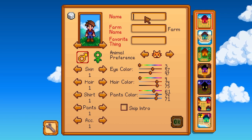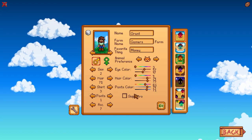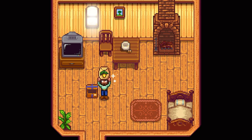Let's start and let's name our guy — let's name him Grant. Farm name: Gamers Farm. Favorite thing: money. I like money. And we got our hair. We're just going to go ahead and pick the standard farm for now. Let's go and do this. I'm excited to see what this expanded content has.